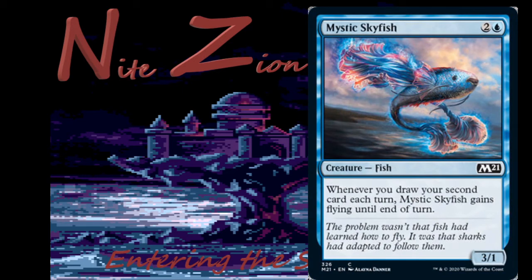Mystic Skyfish — 2 colors and a blue, 3/1 fish: whenever you draw your second card each turn, this thing gains flying. This is a Planeswalker deck card, so no limited play — thank God. Very doubtful about its prospects in constructed. Maybe Brawl, but I wouldn't play it. The flavor text on this is fantastic though — 'flying sharks!'